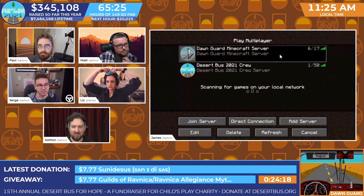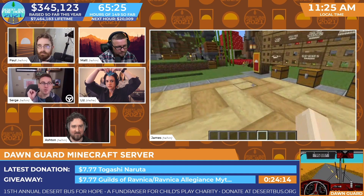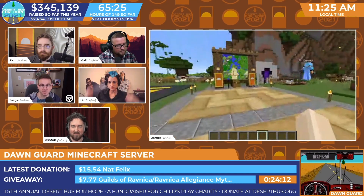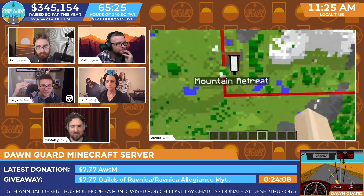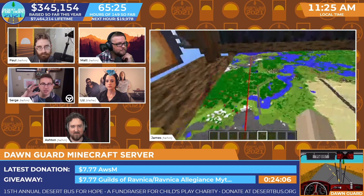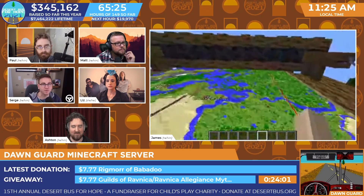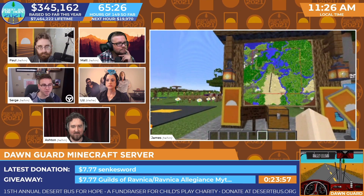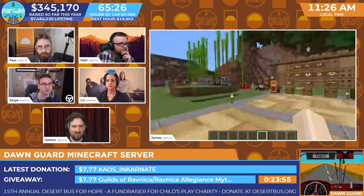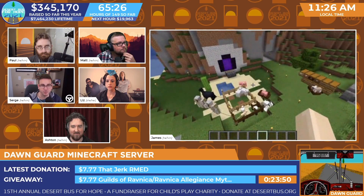James has created for Dawn Guard a public 1.17 vanilla server — the unmodified version of Minecraft in the latest snapshot. This is the default version most people have if they play Java. The server has a border you can see as a red line on the map: 32 chunks by 32 chunks — a medium-sized world so they can't go too big.